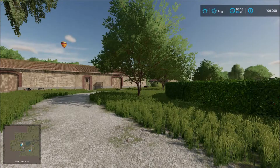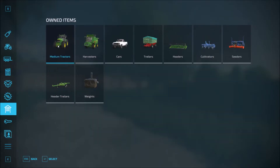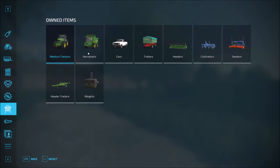Let's see what we get in the garage. We get one medium-sized tractor, then the harvester, the runabout, the trailer, header, cultivator, seeder, weight, and header trailer. So those are everything you get there.